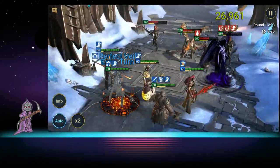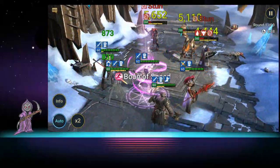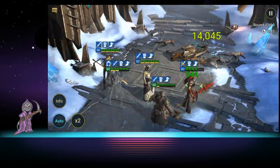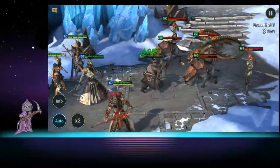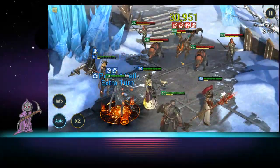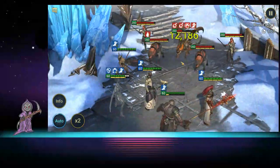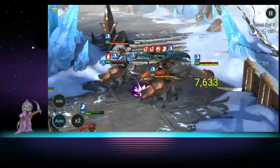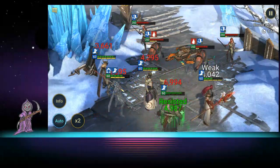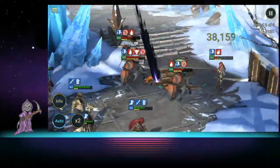Honestly, I never thought of this before: the problem in this Ice Golem fight is the AOE damage that knocks your whole team out. In that respect, Master Butcher is very good because he can heal everybody up by getting hit. This could actually be my Ice Golem team — we'll see how quickly it goes. We've got reflect damage now, and reflect damage is terrible — it's a really easy way for your heroes to kill themselves.